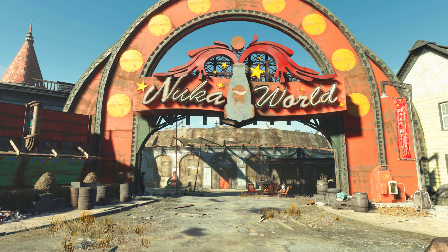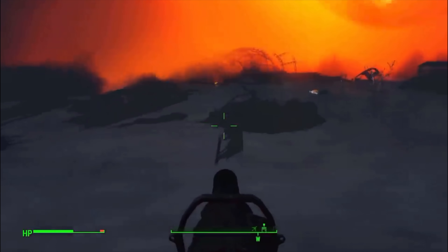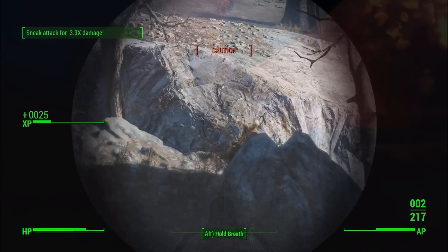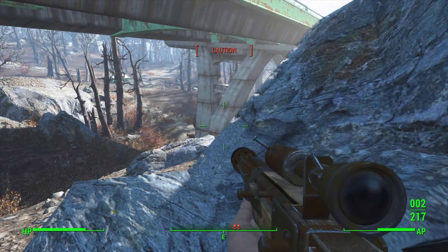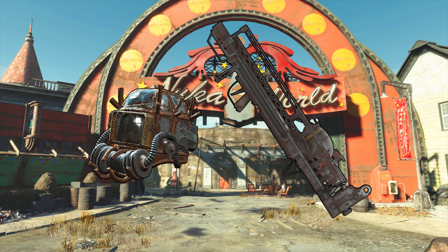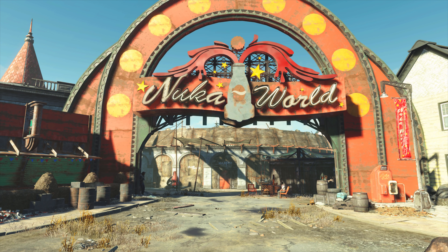Full disclosure: I've never played Nuke World and don't know what to expect. However, we will be using our character from our last video, Vernon Wells. This is actually the first time we have used a character after completing the main story, so already this is fairly unusual but all the more exciting. I've decided that power armour and the fat man will be allowed due to the enemies being much tougher and using more effective weaponry on us.